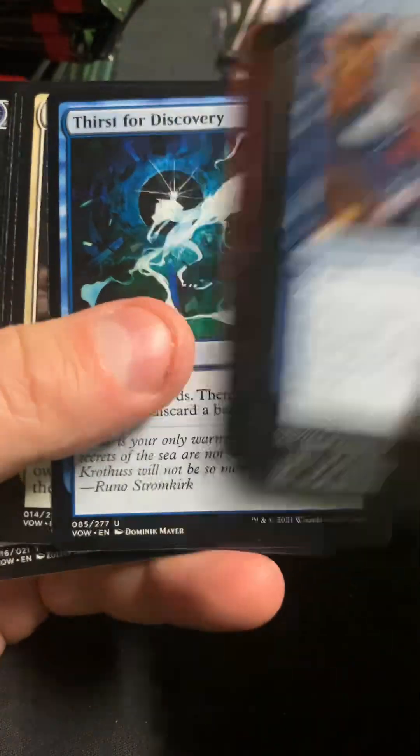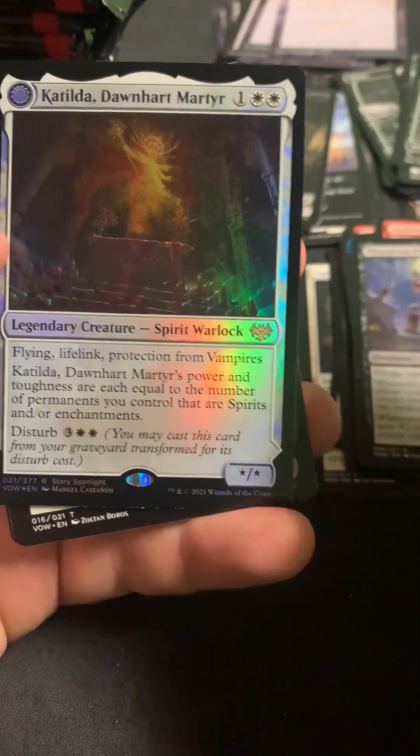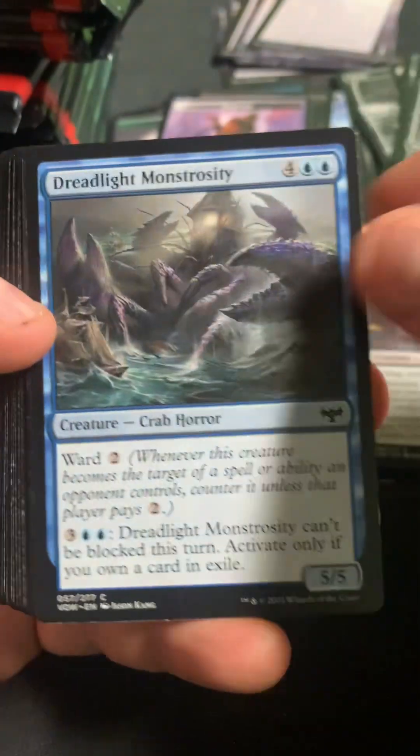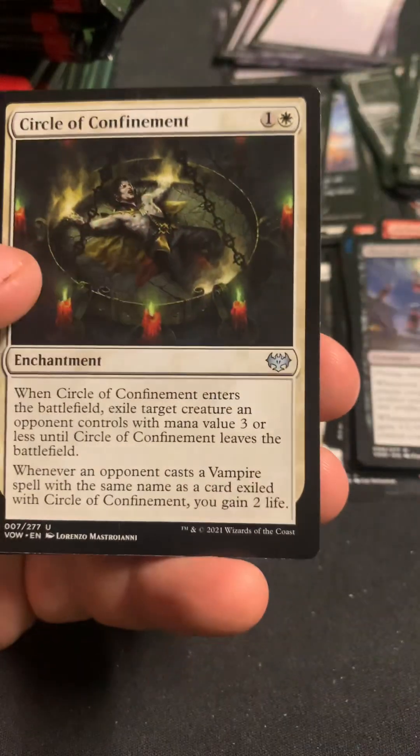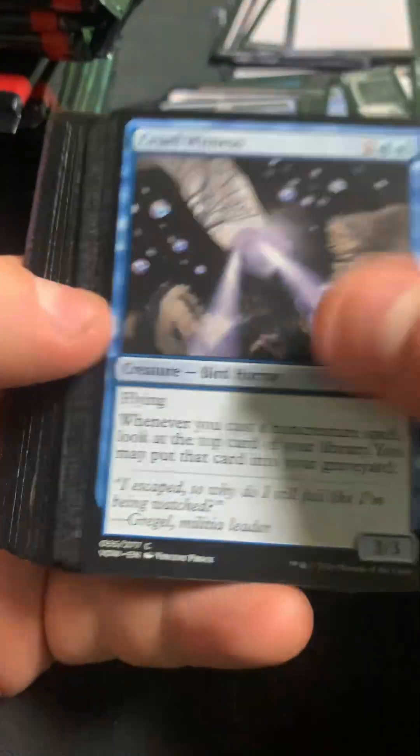We haven't hit any lands yet, which makes me worried. Blood Pile Purveyor. We got a Catilda Dawnheart Murder in the foil — I think that might be good, probably worth less than a lot though. Edgar Charmed Groom — that's actually a couple of dollars, well at least a couple of dollars in Canada. I look at stuff and can't understand the pricing in the States.